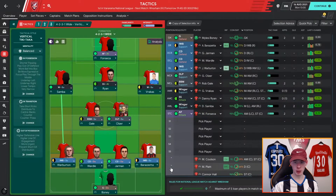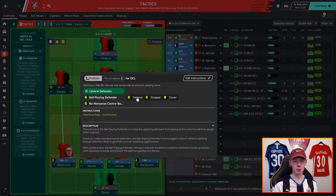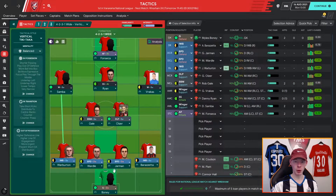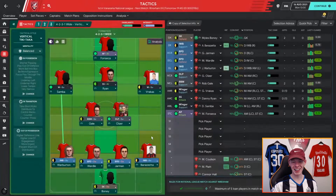The central defenders are going to be ball-playing defenders — I don't want them giving away possession. You might think they'll give away possession by trying riskier passes, but I haven't found that to be the case. No-nonsense centre backs just hoof the ball forward, whereas ball-playing defenders at least try to play out from the back. Finally, the goalkeeper needs to be a sweeper keeper because we've got such a high line.